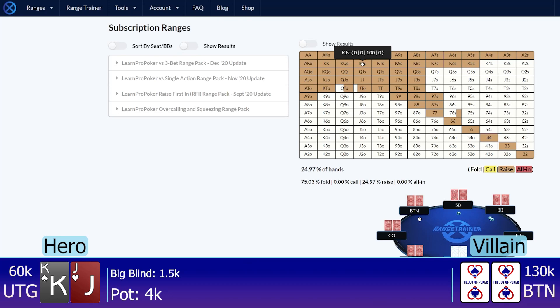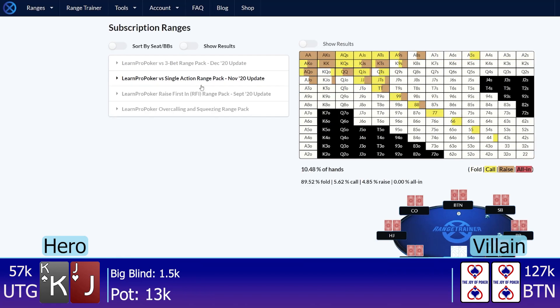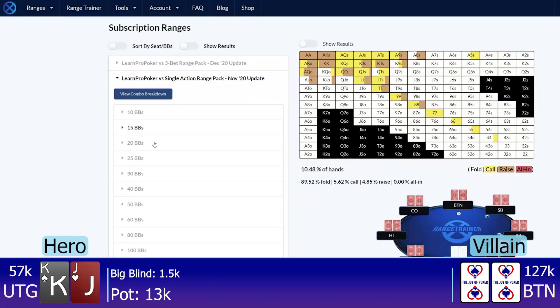So I open this king-jack offsuit to 3k at big blind 1500. Under the gun one calls and the button calls and the blinds fold. Normally when an under the gun one call happens, I expect their range to be very, very tight — this is a pretty good ballpark of what their range should generally look like. But this opponent two orbits before called me in the exact same situation with three-four offsuit, so this standard tight range isn't what they're calling with. I expect them to actually have a very, very loose range.